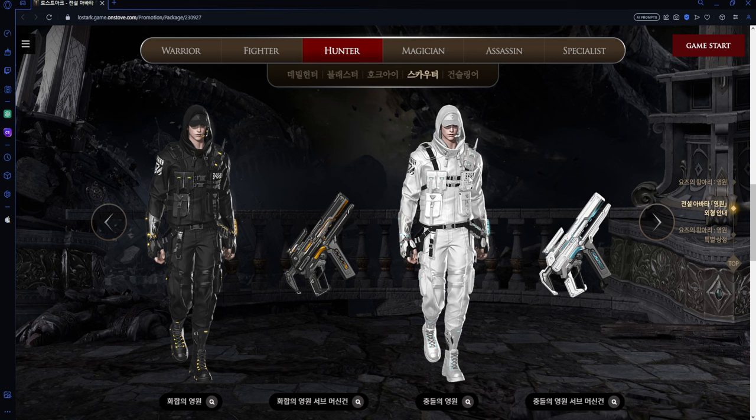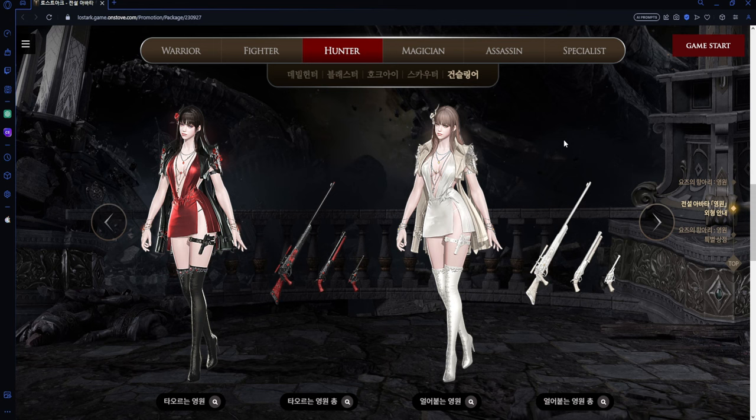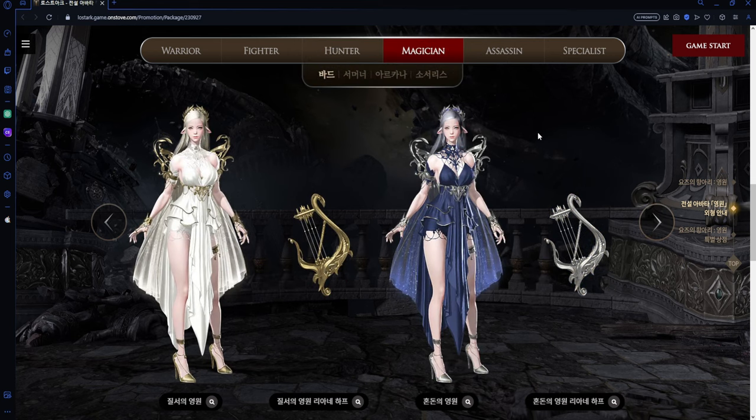Gunslinger — holy dude, this gives me Ada Wong vibes. Look at how much detail there is. I love the red — I'm not even a big fan of red but I love it here. The white is good too but you can just see so much more with the black and red outfit. The weapons are really good too — you can see so much detail on every weapon in the black and red, whereas the white weapon skins I'm not sure how they'll look in game. Very very good overall.